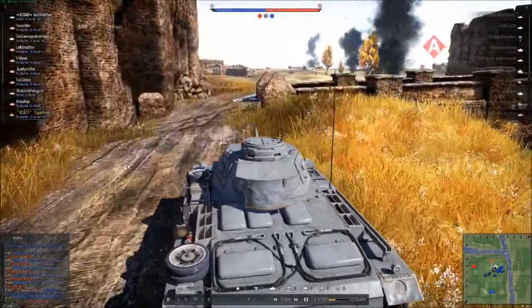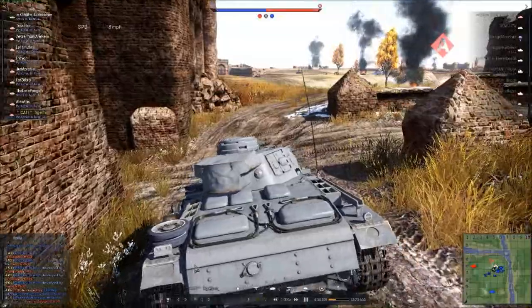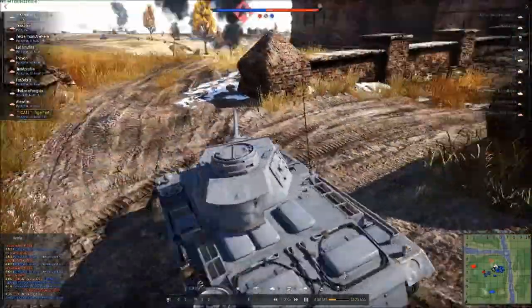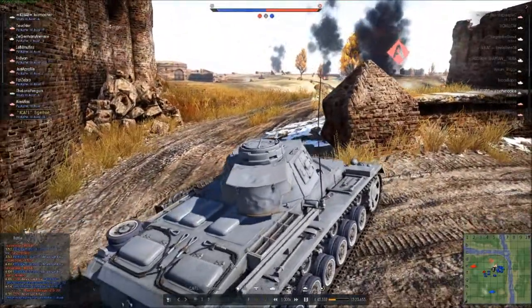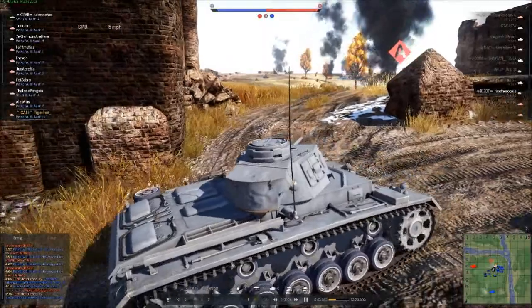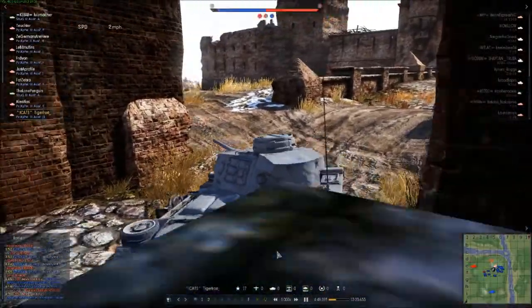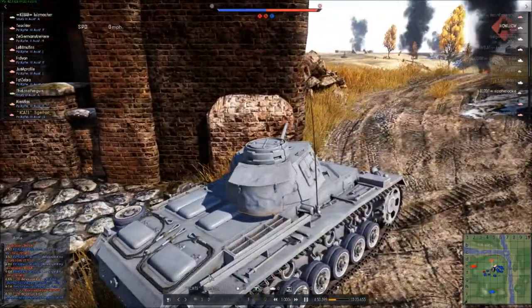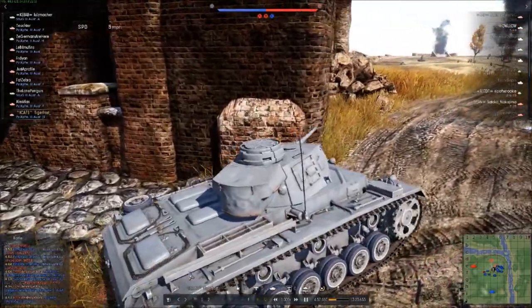There's a long open field ahead. I know something's going to be there, so let's position ourselves carefully. Is there anything around the corner? No. Oh — that's a ZIS gun! I know how overpowered those things are, so let's quickly pull back. Now I have to try and decide how to deal with this guy.